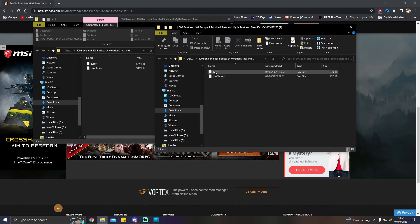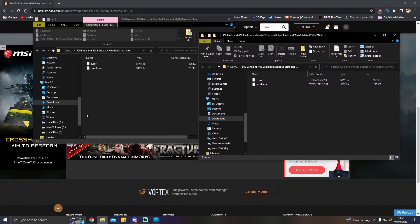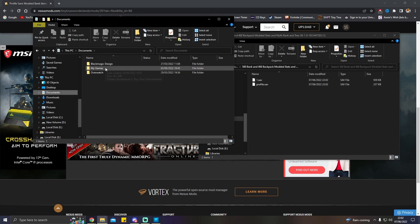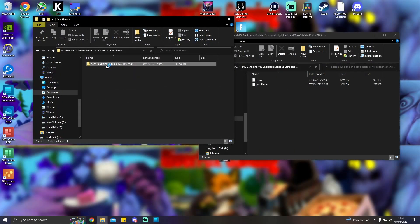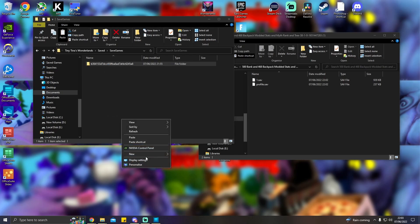These are your downloaded files. We've got a 1.sav file and a profile.sav — those are the files we have just downloaded. Next, open a new folder and go to My PC or This PC. Within that section you'll have an option for Documents. Click on Documents, then My Games, Tiny Tina's Wonderlands, then Saved, then Saved Games — this is the folder that holds all of your data for Tiny Tina's Wonderlands. Best thing you can do is copy this folder, go to your desktop and paste it there as a backup. If you mess anything up you can just copy and paste it back.